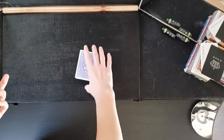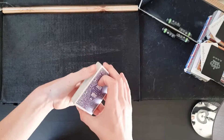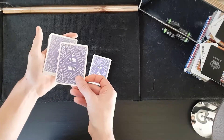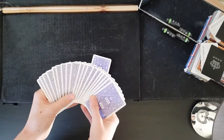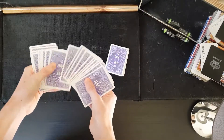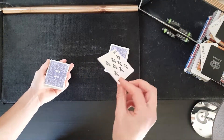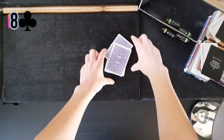Now I've got my lucky card, we're going to get you a lucky card. I'm just going to riffle my thumb down the side of the pack and you call out stop. Stop — okay. I could just offer you the card you stopped at, but I'm going to be generous and let you choose any one of these cards. I'll look away from the camera while you look at and remember your card.